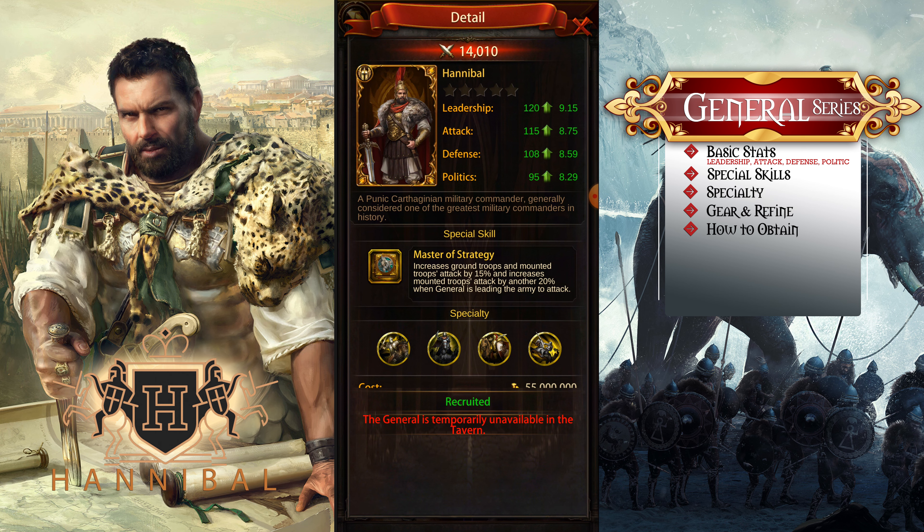Let's take a look at his special skill, Master of Strategy: it increases ground troop and mount troop attack by 15 percent, and increases mount troop attack by another 20 percent. So he specializes in mount troops. If you take a quick look at his specialty, it lists all those buffs for mount troops — he is specialized in attack.